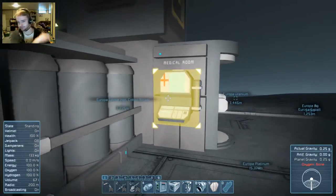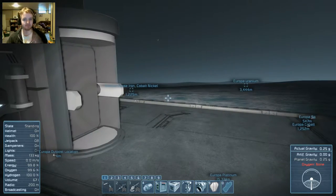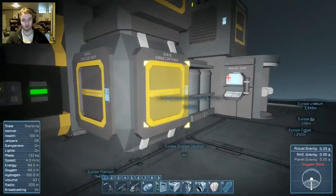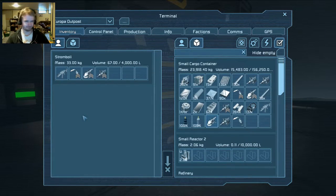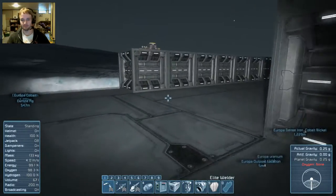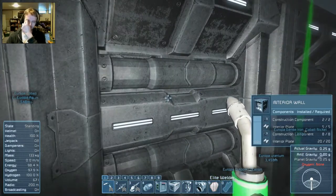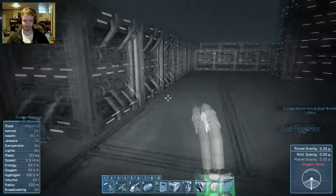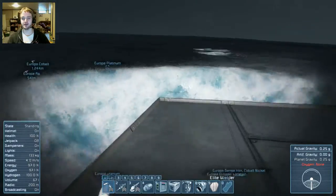Everything's looking pretty good so far — we've got everything we need. We have a uranium deposit out that way, all sorts of stuff. Let's go ahead and start getting more of this in place. If you're not already aware, they have added tiered tools. I'll show you how much faster this is at grinding. On my server I have the welding and grinding speed at just 3x. Honestly I could probably put that at 1x to make it more essential to upgrade your tools — a more survival-y experience.